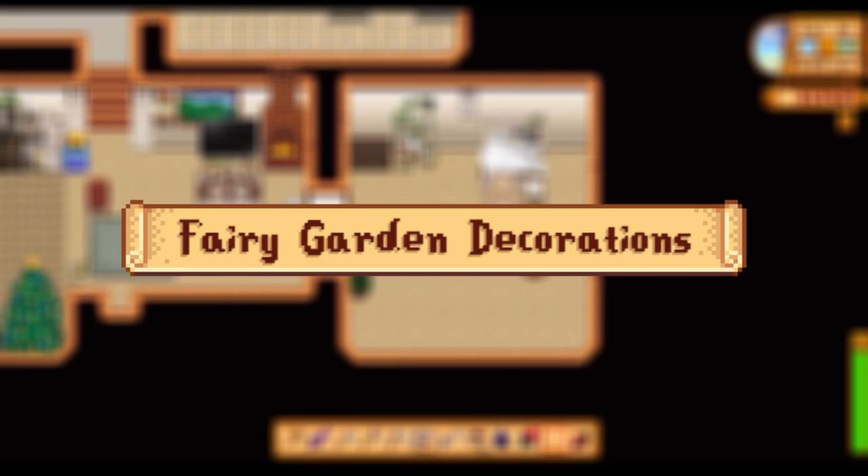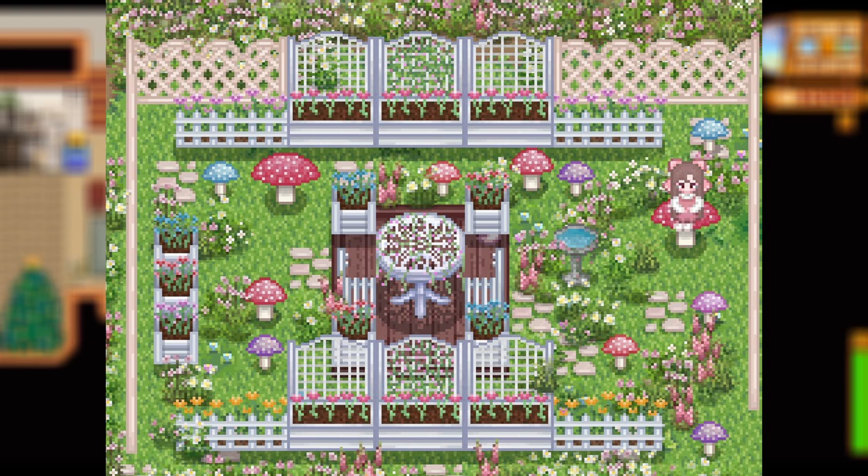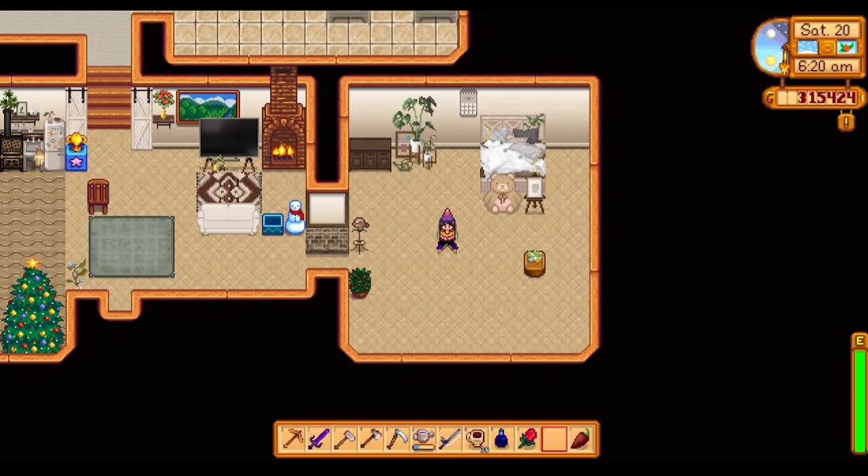Coming in for our last spot, another personal favorite — the Fairy Garden Decorations mod. This adds a set of cute fairy-themed garden decorations. Primarily placeable outside, but you can make a super cute overgrown flowery fairy area in your house too. I love how the table looks and there are just so many options — a table and chairs, a really cute flower bed with a partition wall. Limitless options. I love how this one looks and it's rated very highly on my list.